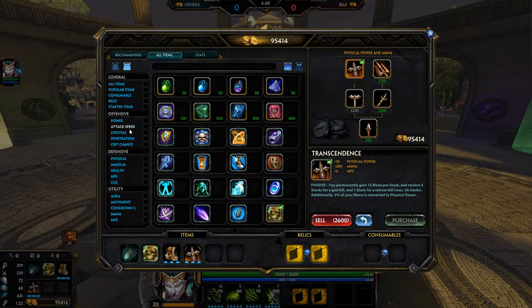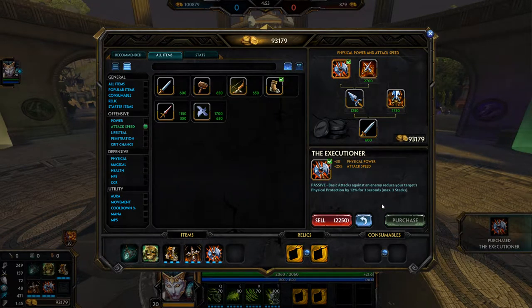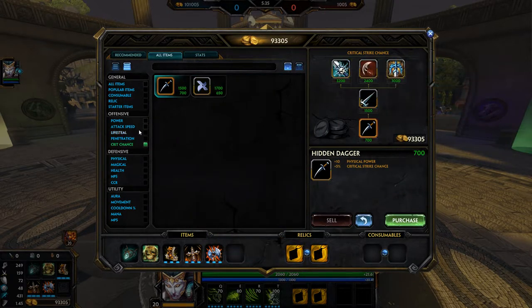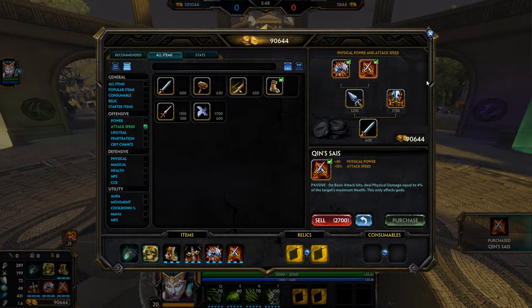After Transcendence, I usually go into Executioner for the penetration. However, you could instead go Tabi, Icaival, Transcendence — because Transcendence is a costly item, going Icaival is a lot cheaper, it provides decent attack speed, and the penetration and passive are great. But usually for my build it's Tabi, Transcendence, Executioner. After Executioner, this is where it kind of depends. If you're behind, you could go for something cheaper along the lines of Rage, instead of going into Kinesis — because Kinesis costs about 300 more. Rage is 2400, so you could go into Rage just because it costs less, but usually I would build Rage and my crit items later on.